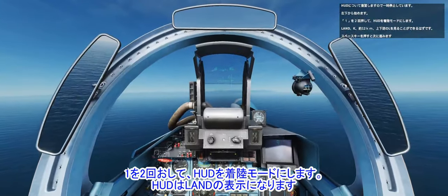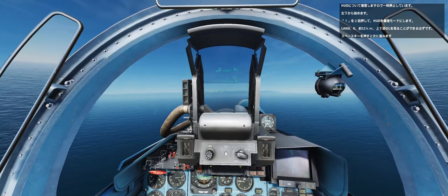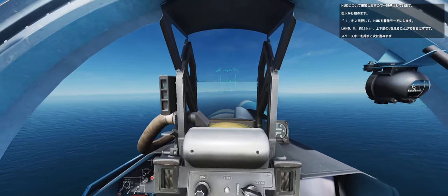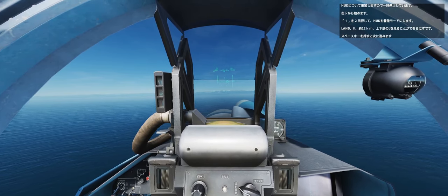Starting bottom left, press the one key twice to put the HUD in landing mode. You should see the landing K around 12km, and an inverted L. Press the spacebar to continue.